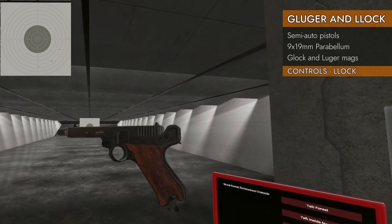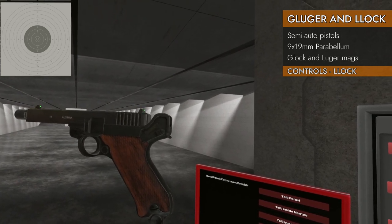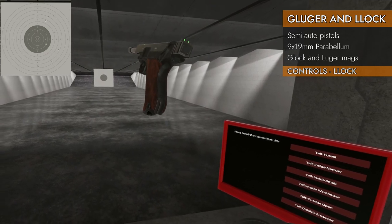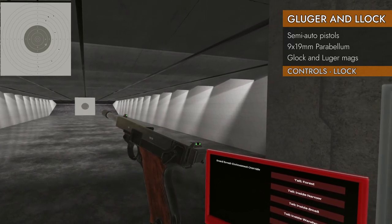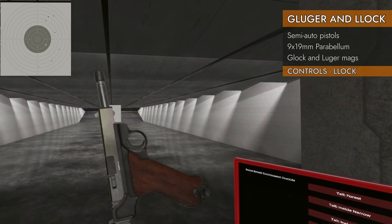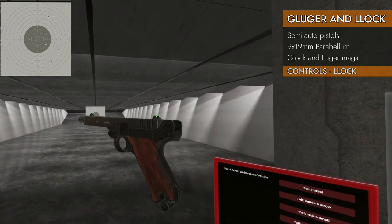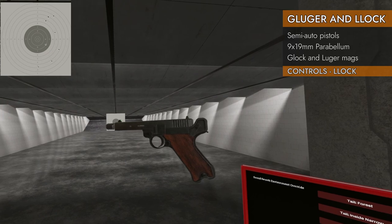Moving on to the Lock: it has the same safety indicator — safe and fire. It will lock open on empty. Down on the trackpad ejects the Luger magazine. However, it does not have a slide release, so pressing left up or down won't do anything. It also does not have a hammer cock or decock, so pressing right up or down won't do anything either. So: up on the trackpad for safety, down for mag release — and that is all you get on the Lock.